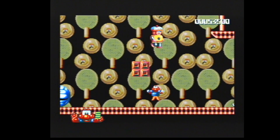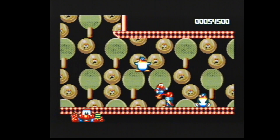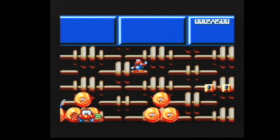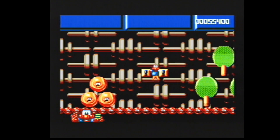Very Christmasy feeling this game has — I always thought that, probably because of the snow background in the world select screen. Basically you go collect these penguins and that will activate the exit point, then you can go through the exit and progress on. There are lots of different levels and scenes with a lot of variety to the look and feel of the level design.